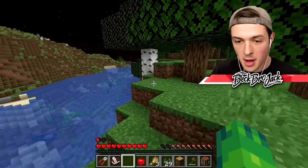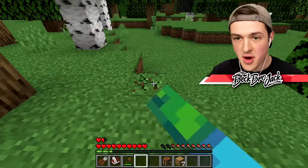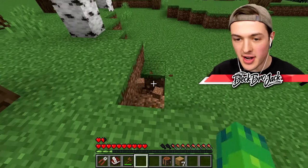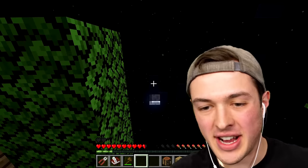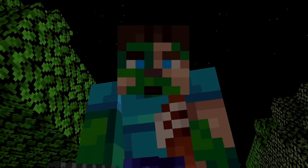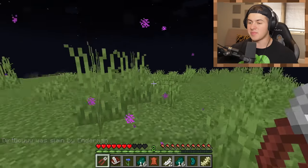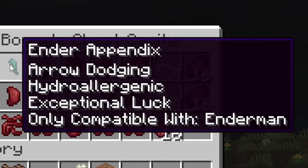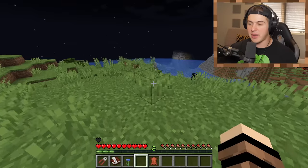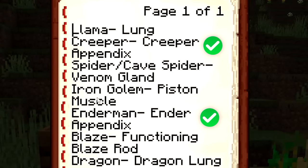I need to steal the appendix of the creeper before it decides it wants to blow me into outer space. We're gonna have to weaken it slightly. Do not explode! He exploded! There's my next creeper. We actually did it! No — I forgot how powerful I am. This might be a little bit more difficult than I thought. I just got really lucky — there's an enderman right there. I'm taking a spine. This dude can no longer move. I'm putting the ender appendix in there. Now I can dodge arrows and I have really good luck.